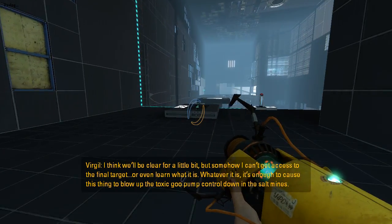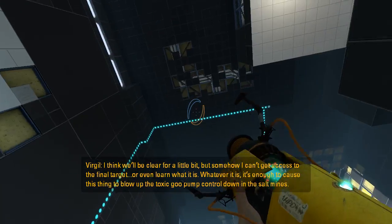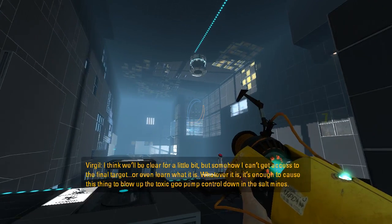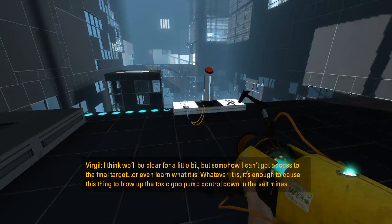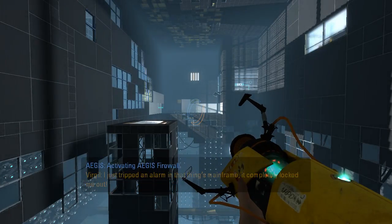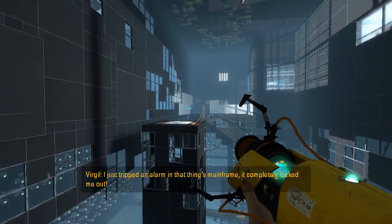I think we'll be in the clear for a little bit, but somehow I can't get access to the final target, or even learn what it is. Whatever it is, it's enough to cause this thing to blow up the toxic goo pump control down in the salt mines. I just tripped an alarm in that thing's mainframe — it completely locked me out.